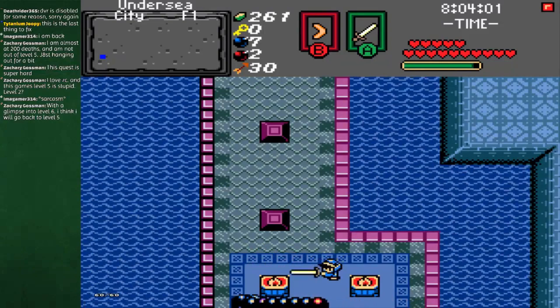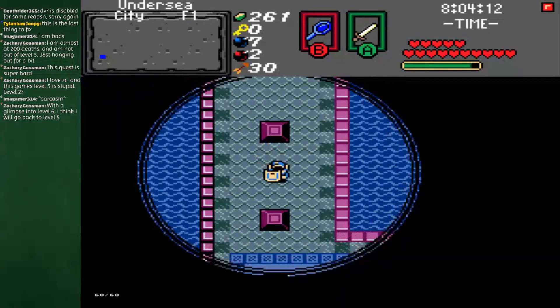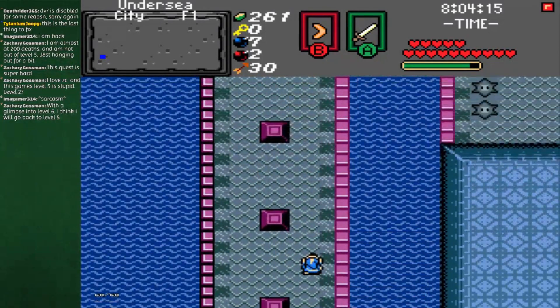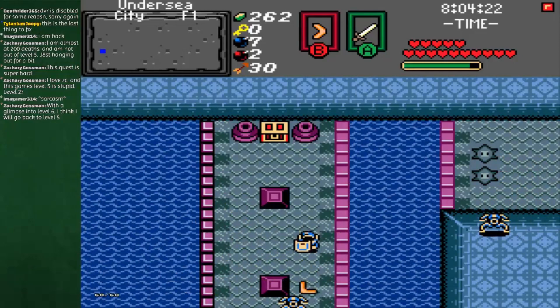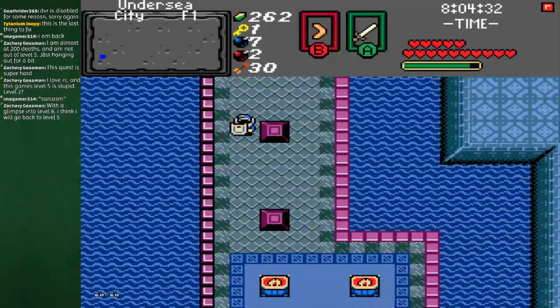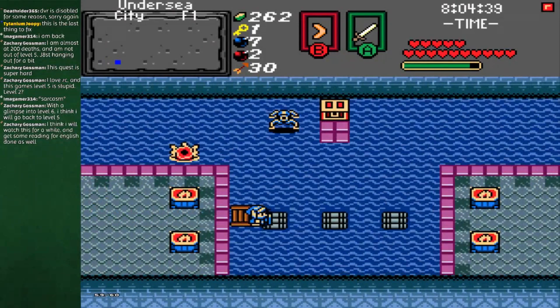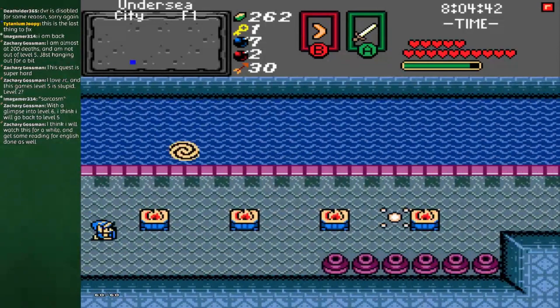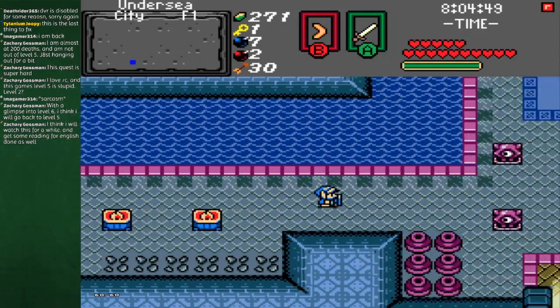Level 6 isn't — enemy-wise, I wouldn't say it's as hard as level 5, other than, of course, Tektites. Those flies that Zora mentioned do a lot of damage and they're kind of hard to fight, but level 5 had rooms chock-full of darknuts that charged at you, along with like-likes and candles. I kind of prefer this dungeon in terms of enemies. I think level 6 is easier enemy-wise. Level 5 was more of a combat-focused dungeon, since aside from that one block puzzle, it really wasn't much of a challenge.